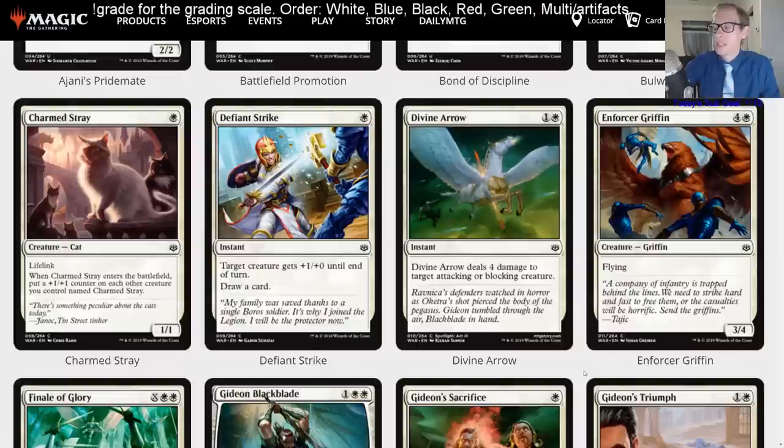Divine Arrow — one and a white instant, deals four damage to target attacking or blocking creature. Not seeing any play in Standard — this is going to be limited. But it's a great story card, and flavor-wise this set is something else. It's going to be weird moving from War of the Spark to Core Set 2020 where there's not much story at all.